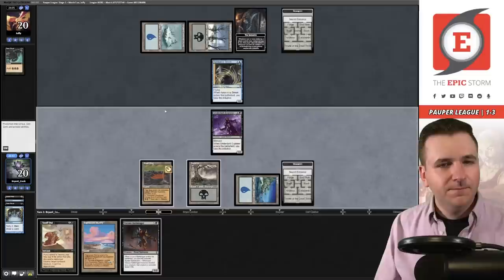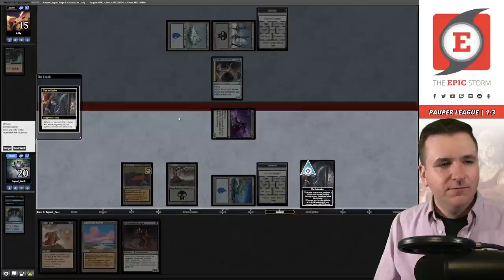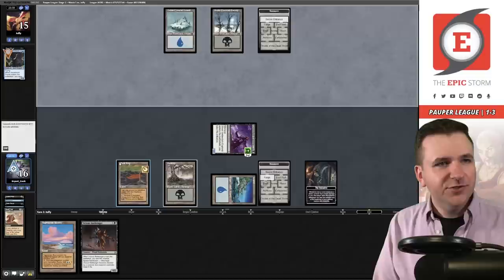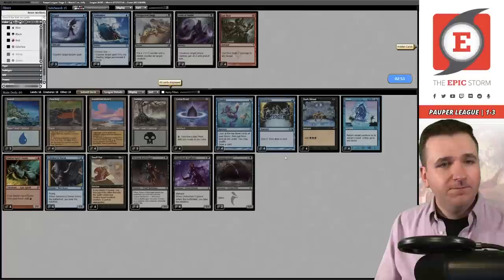They have their own Dark Ritual — is this the mirror? It is the mirror! And I tapped the Snap like a dummy. They have stolen the Initiative. Preordain — keep the Battle Rager. I will get the Initiative back, my creature then gets larger. I'm going to Snuff Out now. Pass the turn. And they just concede! I'm down for that — I'll take free wins.